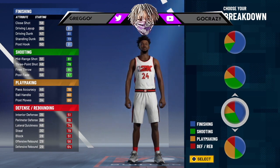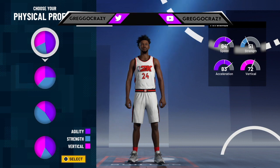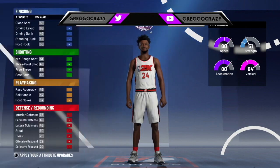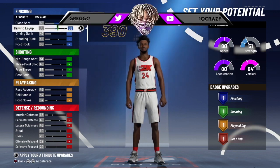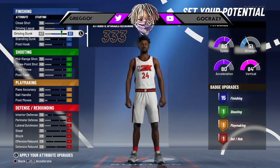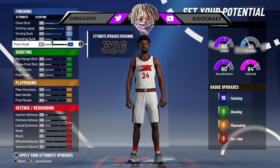To start off this build, you're gonna wanna go with the third pie chart — the one that looks a little different, it's a little new. For the speed, I always go for the first one personally, but for this video I'm gonna go with this one. You wanna give him his close shot maxed out at 88. You wanna give his driving layup a 91 max. You can get the driving dunk at 81. Then for the standing dunk, I'm gonna put this at 51 so you can at least get 16 finishing badges — at least full Hall of Fame in that category.